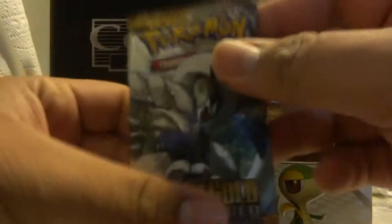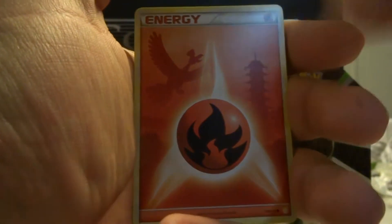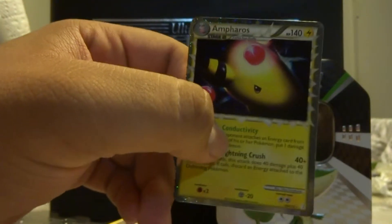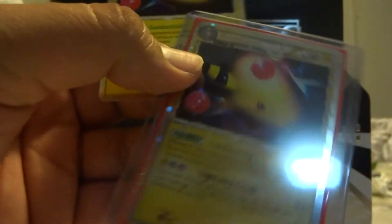And our last pack here, we have the Lugia one. Hopefully Lugia lives up to his name of being awesome. Jamie's over here dropping a card — haha. Alright, we have Energy to start off, Spinarank, Girafarig, Paras, Hoothoot, Ampharos Prime, and a Weezing. What? This is the second time — we just pulled another Ampharos Prime, back to back!